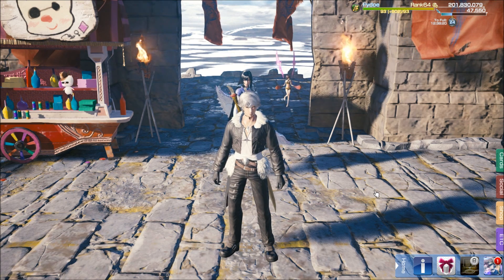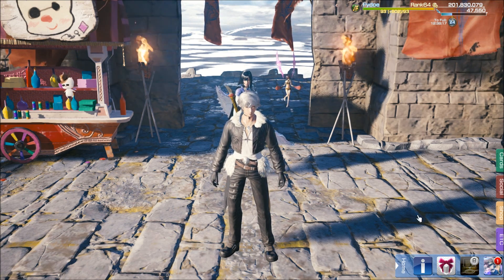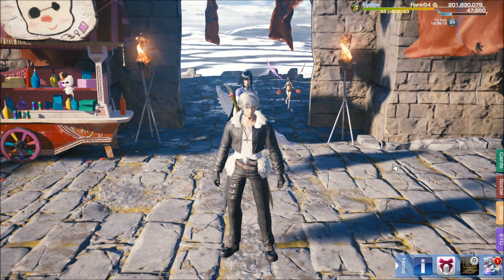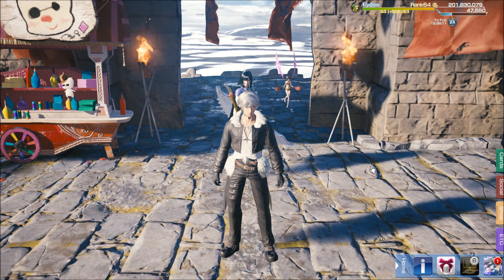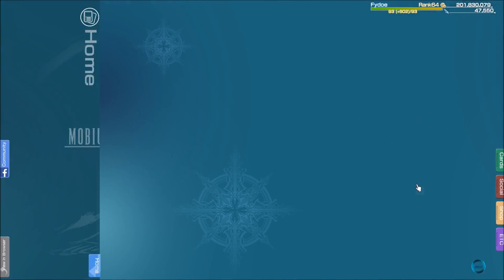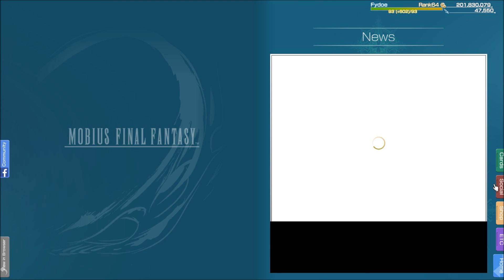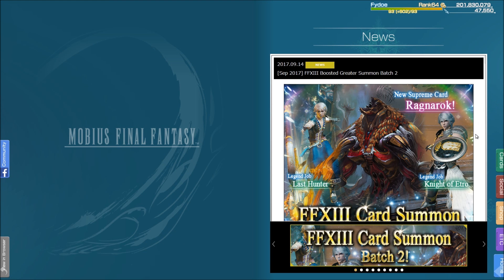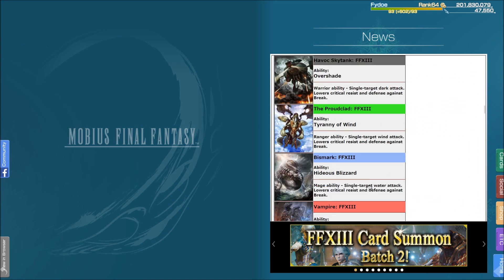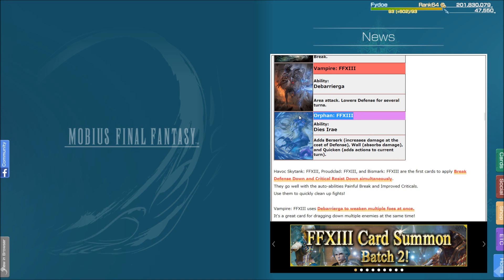There's a reason for that, or at least why I want to cover this one — and that's because as I'm working on Squall and all the attackers, there's a new card that we're going to be playing, and that is going to be this bad boy right here: Orphan. Oh my god, dude — Berserk Wall and Quicken.